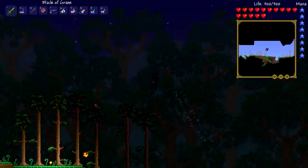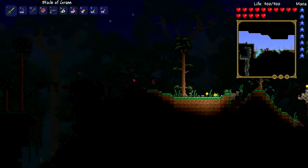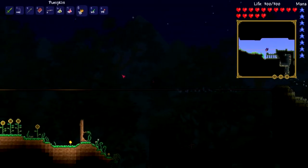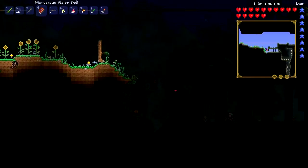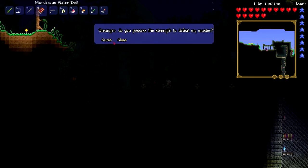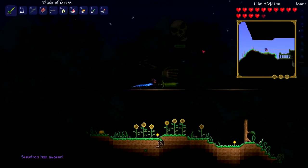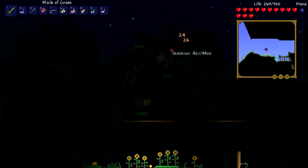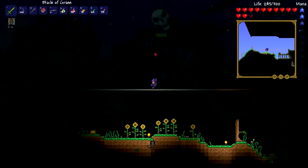Okay, I died there - there's a tombstone. Is it nighttime already? I think it's close but not quite. Let me get that daybloom - I'm gonna use that to make shine potions, which are really important. This health situation, I don't know about it. It also sucks that you can't place torches on this kind of surface, but I am gonna use a shine potion so it's not a big deal. Okay it's nighttime - let's summon Skeletron and try the water bolt.